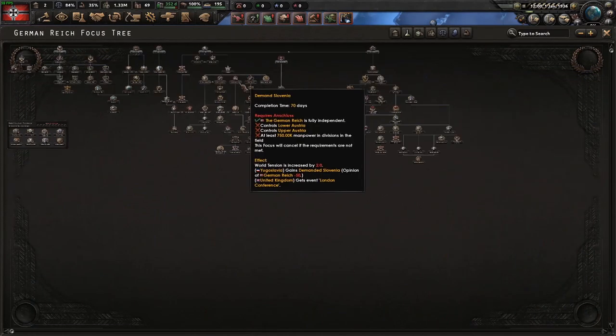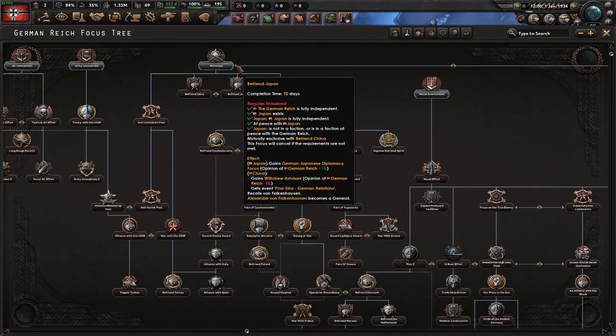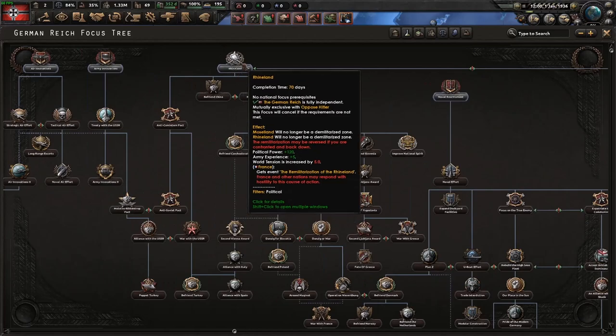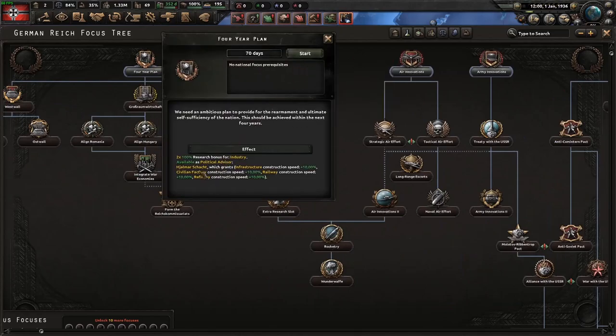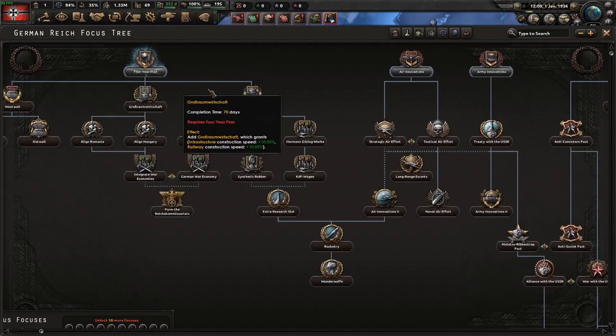Next is the focus tree. I'll just be demoing the historical path, so that'll be Rhineland. Instead of doing Rhineland straight away, you would want to do this one first, because it gives you access to this advisor, which increases civilian industry speed. Then press start, and it allows you to go down the tree.